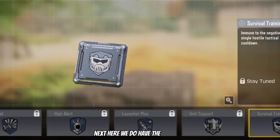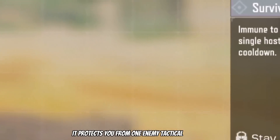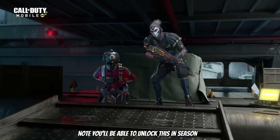Here we have the new perk known as Survivalist Specialist. It protects you from one enemy tactical at a time, with a cooldown time of 30 seconds. Note: you will be able to unlock this in Season 6.